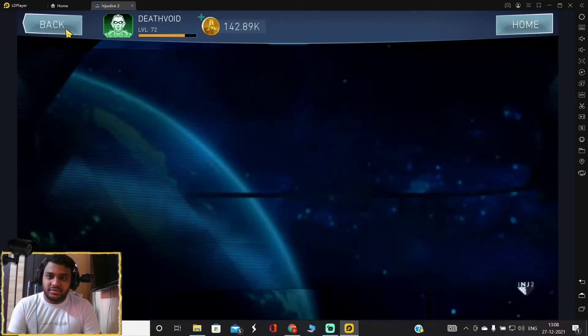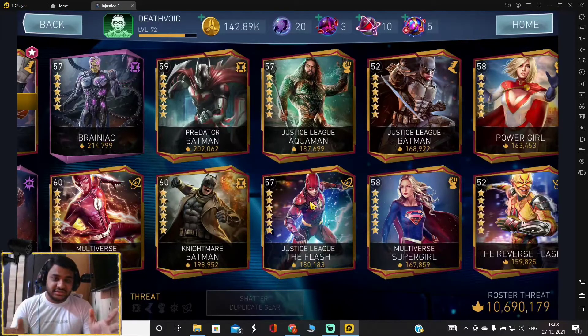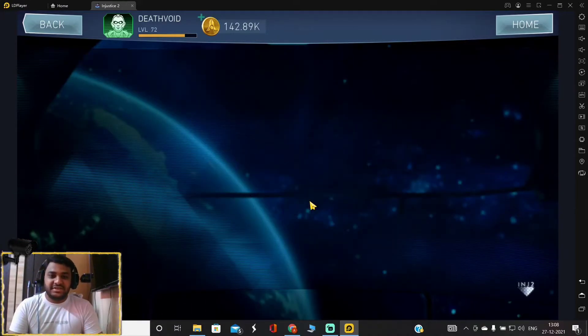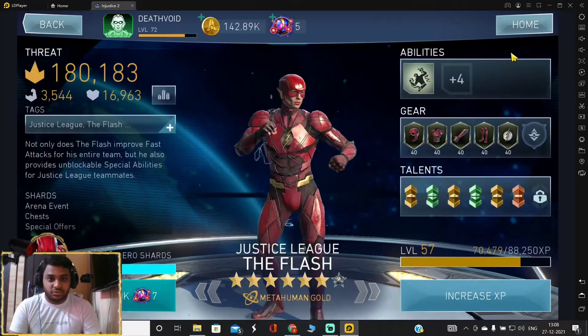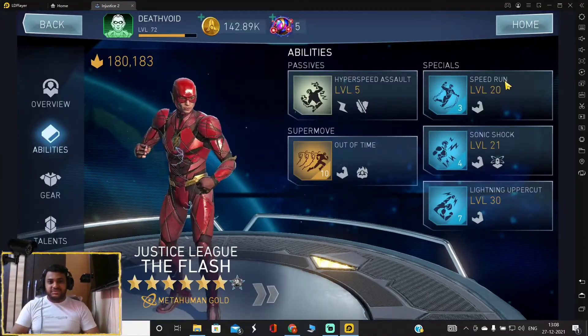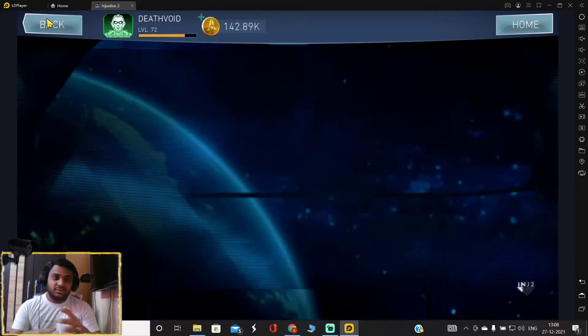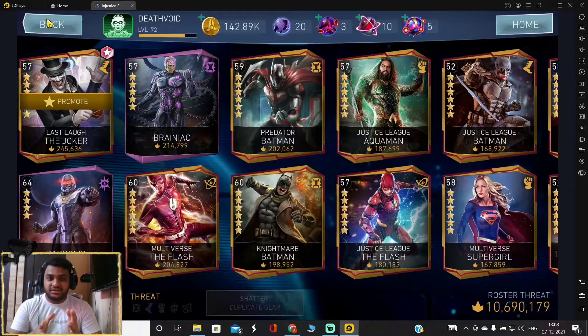The last character option is the full Justice League team: Cyborg, Justice League Flash, and Justice League Aquaman. You don't have to stun or do any special attacks here — the damage is in the basic attacks. Cyborg is the most important piece of this team, but he can be difficult to obtain.